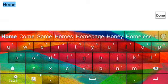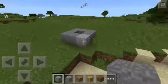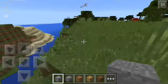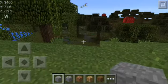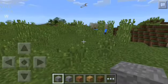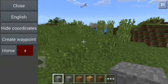Let me create a waypoint — I'll call it 'home.' Press yes and confirm. Now imagine you go exploring the whole world and find all those diamonds and iron, and then you panic: 'Oh my gosh, where is my house? I can't find my house!'